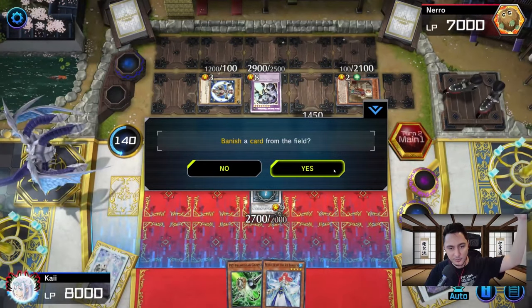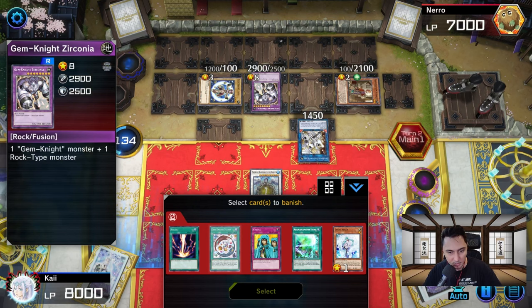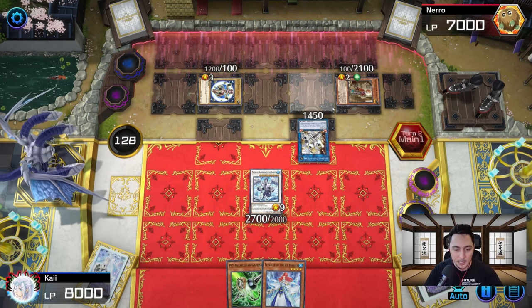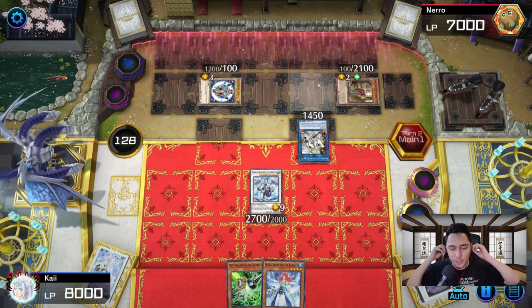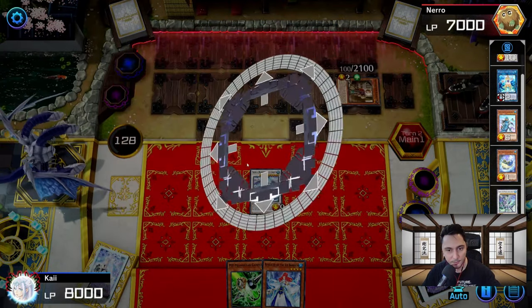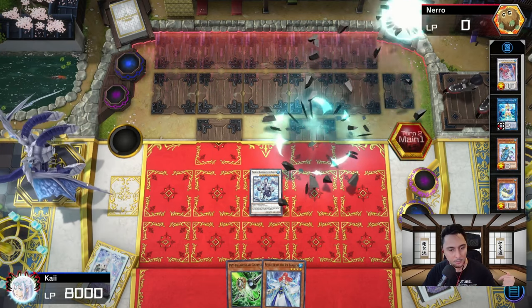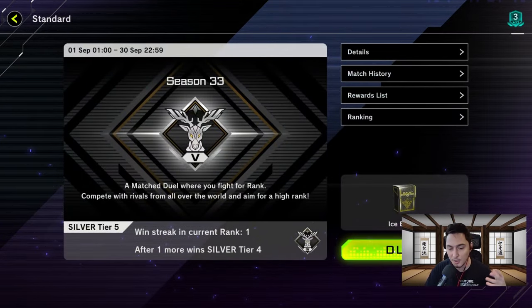Banish a card from the graveyard — goodbye Gem Knight Fusion. He has no cards in hand; it's looking good. He's going to have to end turn because he's got nothing else to play. That's how you use Lancia — if it gets sent to the graveyard, that's when you bring out the Zero Dragon. He tries another Gem Knight Quartz but scoops immediately. That's our first win! We didn't play perfectly — combos were rough — but we got there.